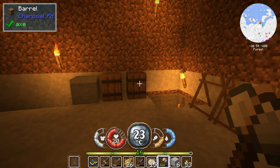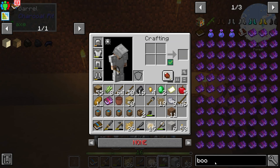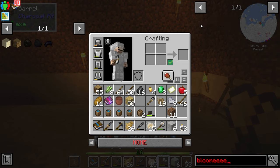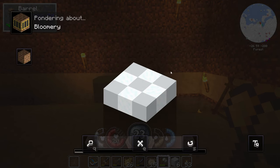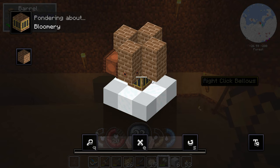So if you guys don't know what we're doing right now, I'm actually gonna be making a bloomery. The reason why we want to make a bloomery is we want to progress. We want to build up a bloomery so that we can actually get ourselves some iron ingots. The way to progress forward is so that we can actually put some stuff inside here, inside the bloomery.